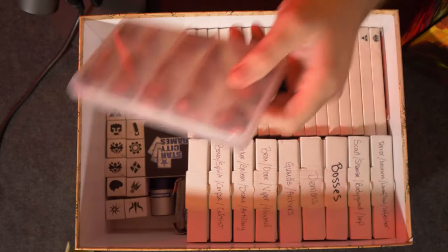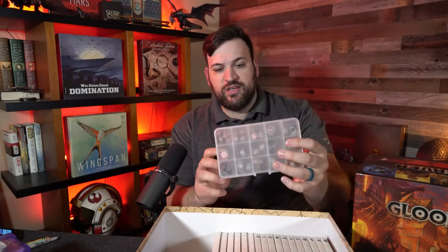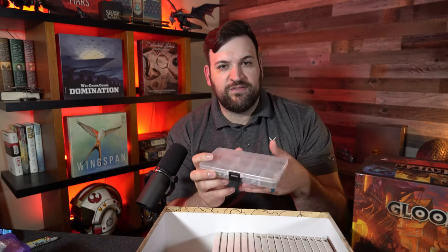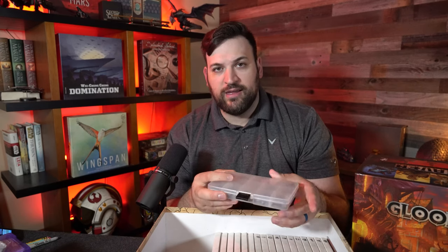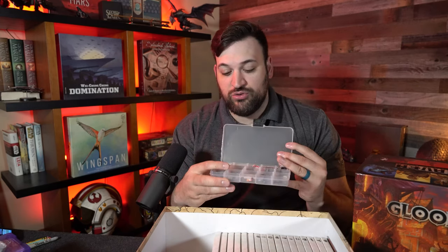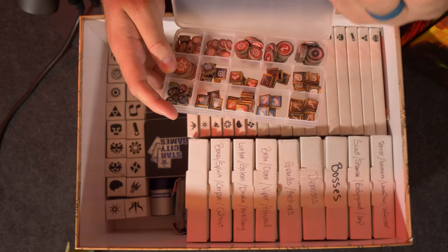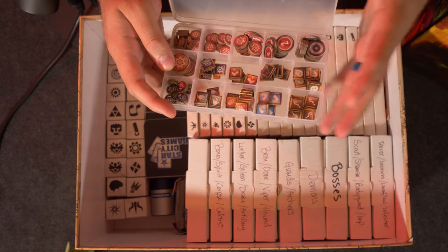Here's another Plano box, very thin. This is all for debuffs and status effects. We play Gloomhaven with the app so the app handles most of the status debuffs, meaning we actually do not use this box nearly at all. The only thing we grab in here are the invisible tokens. When someone goes invisible using a cloak or whatever effect, we take their mini off the board and replace it with the little invisible token to show they are no longer there — more for aesthetics than anything else.